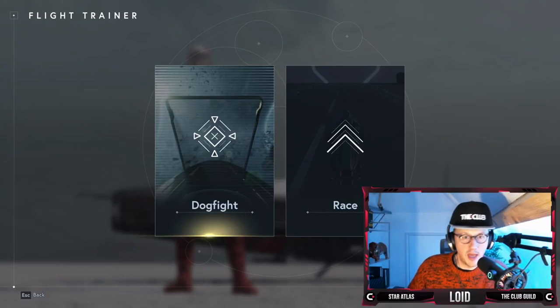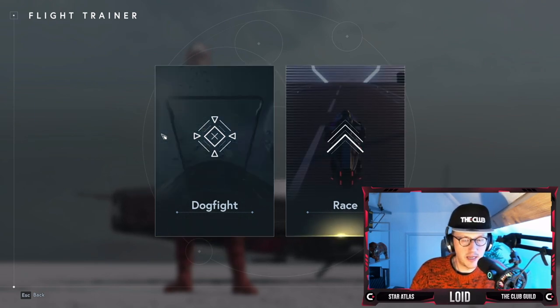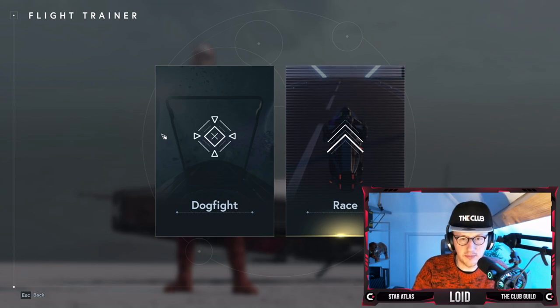Buongiorno, Sogmins. I'm well rested and back to show you the remainder of the new Star Atlas showroom. We've got the dogfighting and racing arenas — this is where you can train your skills and gain a rank on the leaderboard. I'm not entirely sure if the leaderboard is working correctly at the moment; it seems to give some strange results sometimes, but they'll sort it out soon.